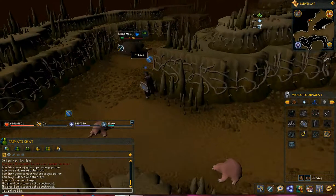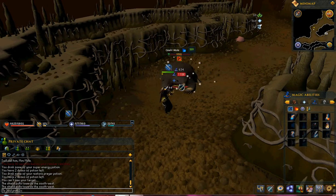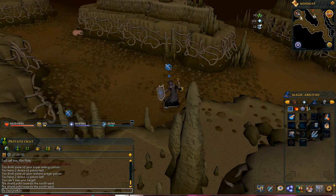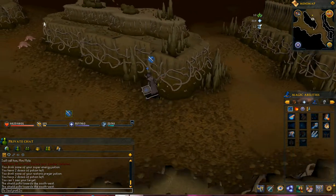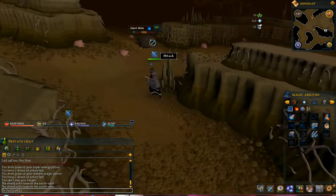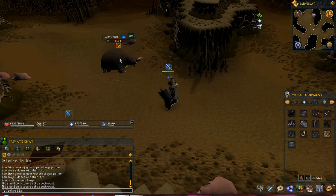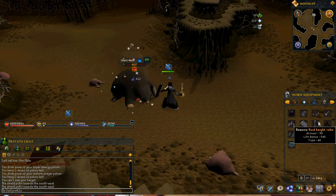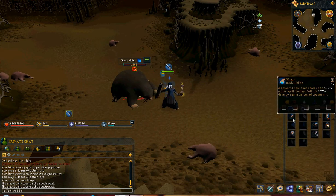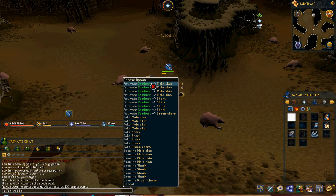There's times I even came down here with a Talon Beast Familiar — you get it from the Temple Trekking activity. But I got the Swamp Titan, from swamp lizards. You get them now from either planting reeds or hunting them in the Mort Myre swamp.